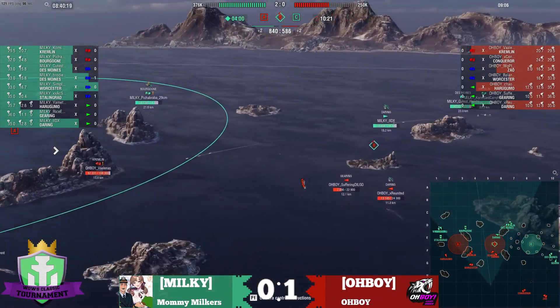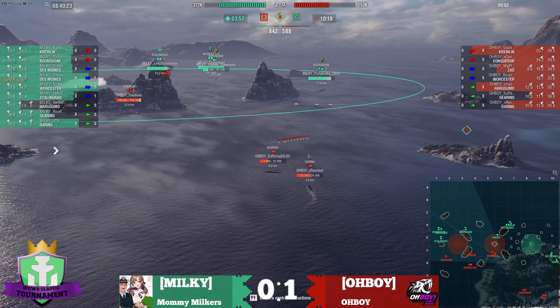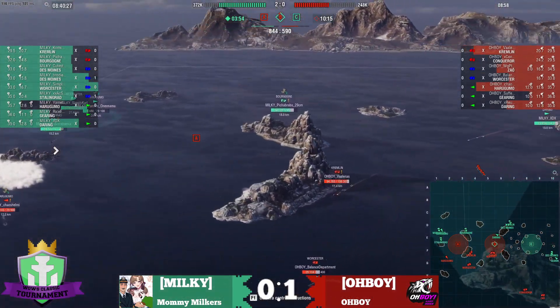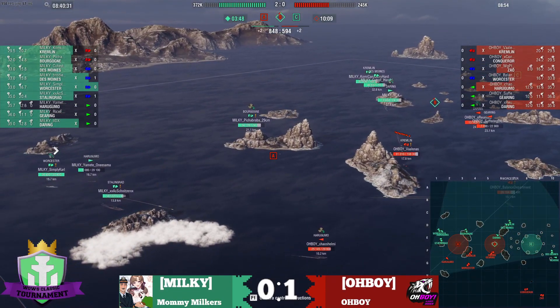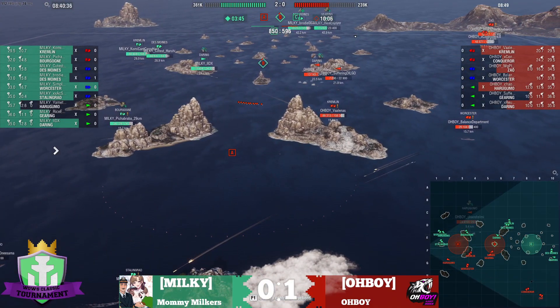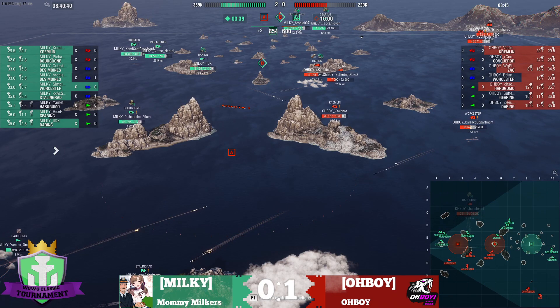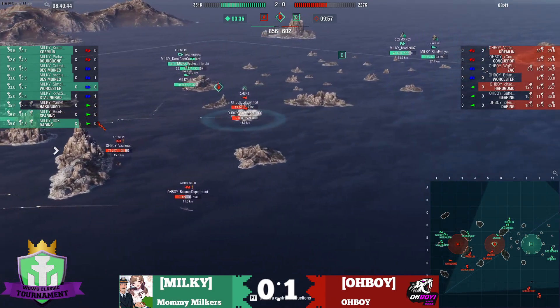Obviously it's not all coming down to where on the map you went to start. But we are noticing that little bit of a trend there, at least. Stalingrad is pushing up — look at this — Worcester's balance department showing a bit of side to the Stalingrad, and yeah, that kind of hurt. Big fight going on at B.